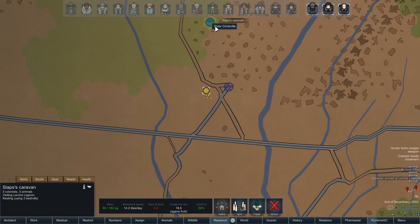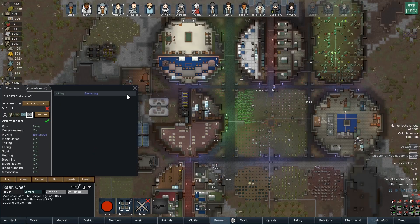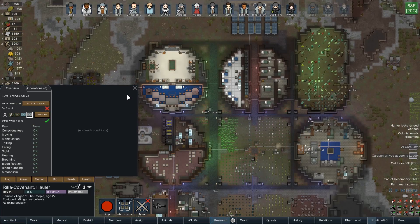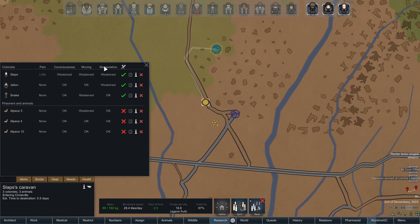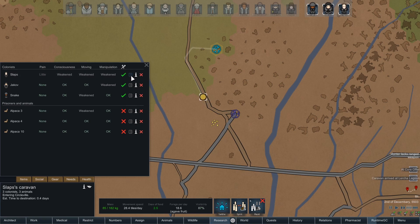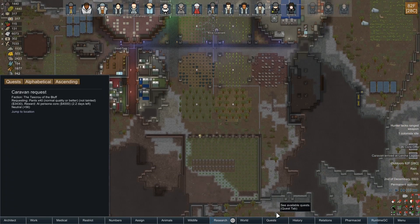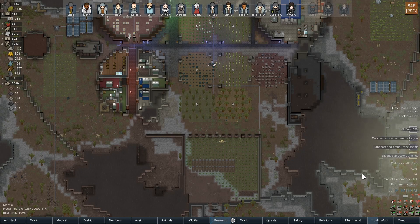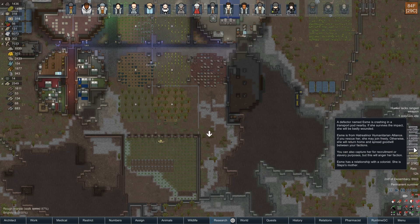Accept that and come back to Circleville. That's successful. When they get back we can give that heart to whoever it is with the clogged arteries. Maybe it's Slaps? Who has those arteries? Yes — it's major and I'm worried about it. It is going up. You guys get back here and let's get a new heart in you. Two colonists now have muscle parasites — snake and Slaps. Also, a defector near Esme is crashing in a transport pod nearby — she's from Hatchery Linear.